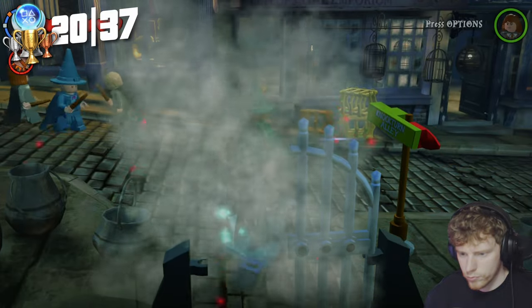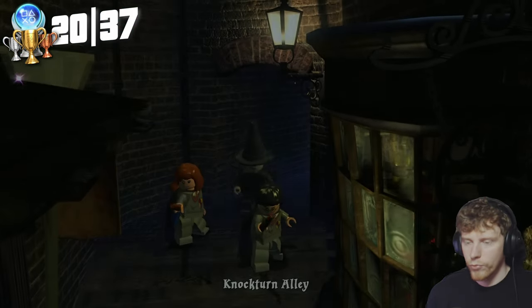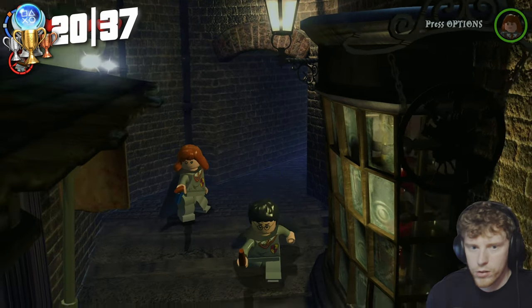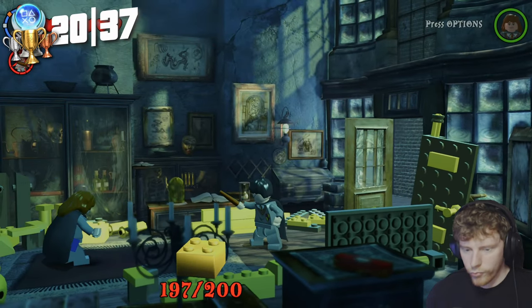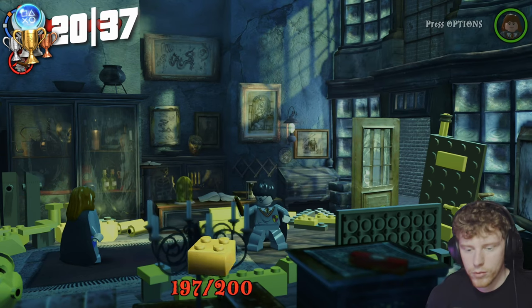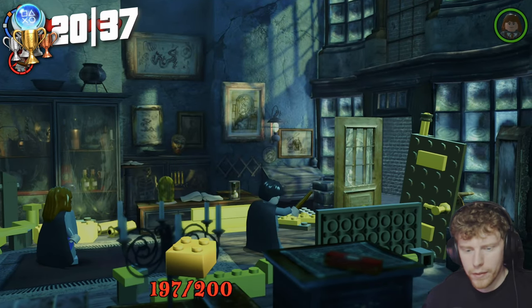Once done, I head back out to Diagon Alley and there's a little archway I had no idea existed. There's a little gate you can break that brings you into a new area called Nocturn Alley. At the end there's something you can build for gold bricks, but to access the final bonus mission you need all 200 gold bricks.